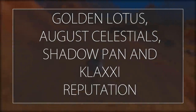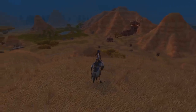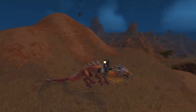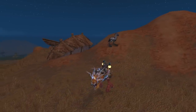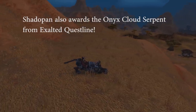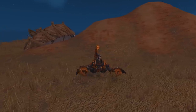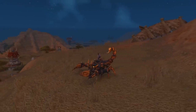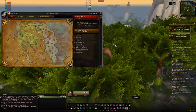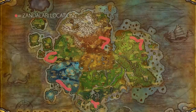The next Mists of Pandaria rep grind lets you work towards four different factions at once: the Golden Lotus (three Crane mounts), the August Celestials (Thundering August Cloud Serpent), the Shado-Pan (Shado-Pan Tigers), and the Klaxxi (Amber Scorpion). After working through all of this you can have four factions Exalted and buy all their mounts. The method involves grinding Zandalari Warbringers and Zandalari War Scouts, which are in specific locations: Kun-Lai Summit, Krasarang Wilds, Jade Forest, Townlong Steppes, and Dread Wastes.